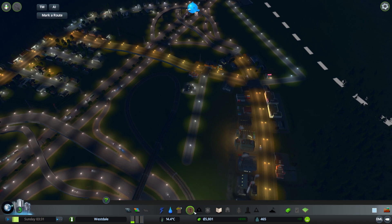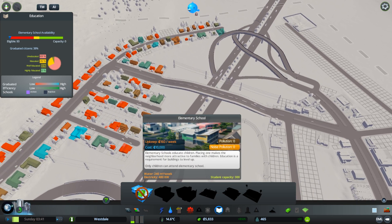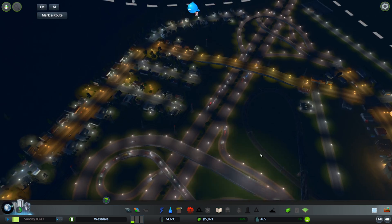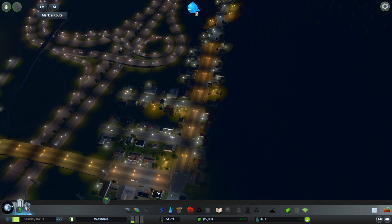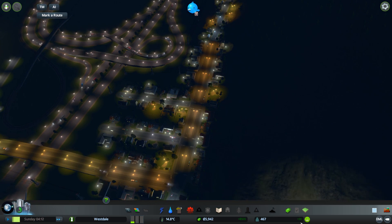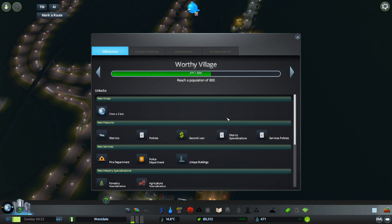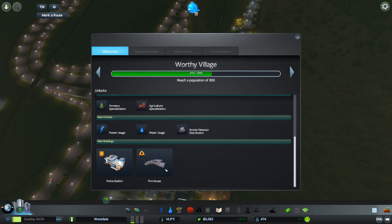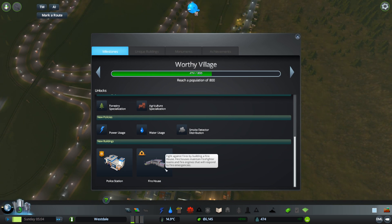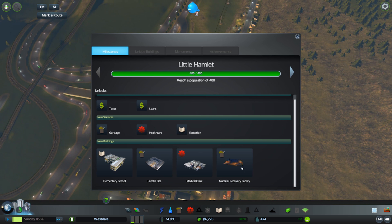I must admit, we also should do something with education. But we will need 10,000 euros for that. We are slowly building up our population. What else did we unlock here? Small detector, firehouse, material recovery — that's an add-on.